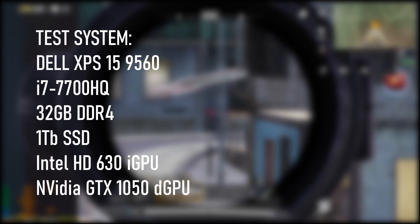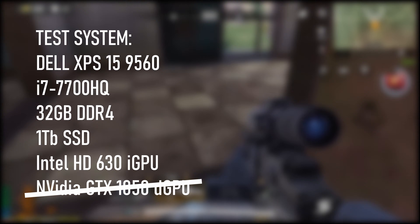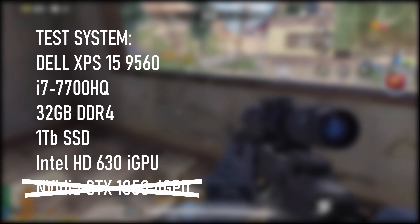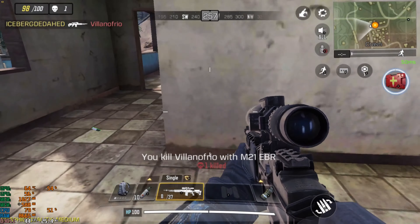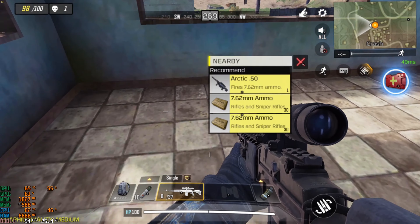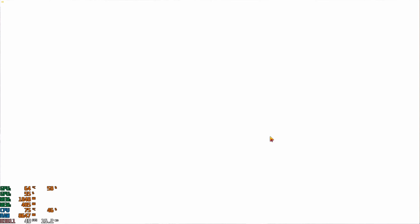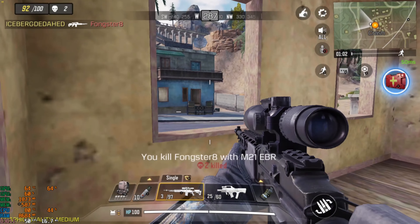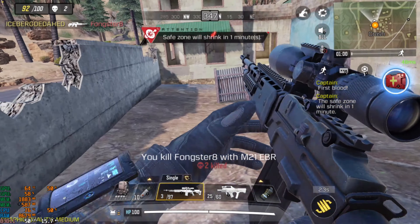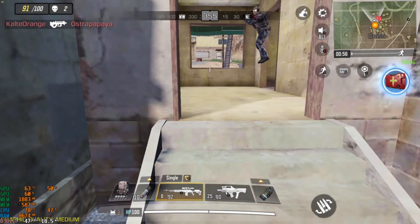I'm running the game on my Dell XPS 9560 laptop, and for the purposes of this video I've switched off the discrete NVIDIA GTX 1050 GPU, and I'm relying entirely on the Intel HD 630 integrated graphics. This should give gamers with laptops or desktops from the last 3 or 4 years a good idea of what to expect. I ran several tests at both 720p and 1080p resolutions as set in Game Loop's setup menu, and at both medium and very high graphics settings in the game's internal settings. I set frame rate to max, which seems to cap things at 60fps.